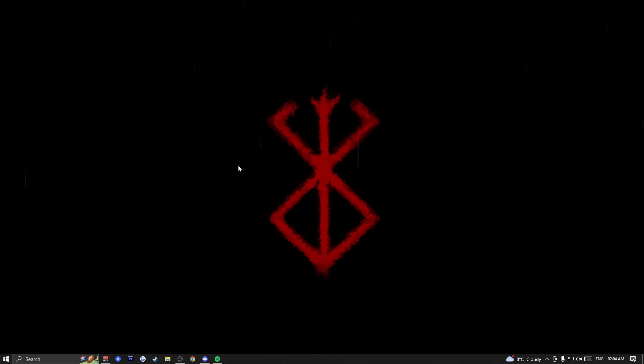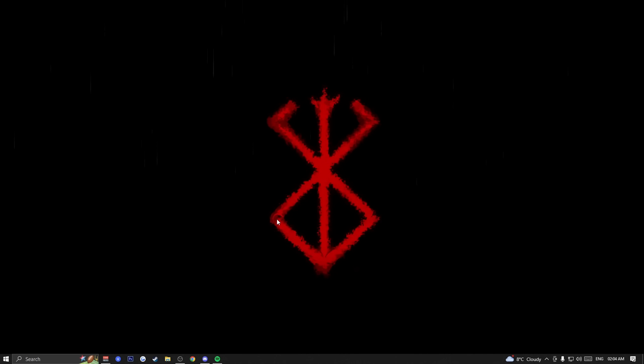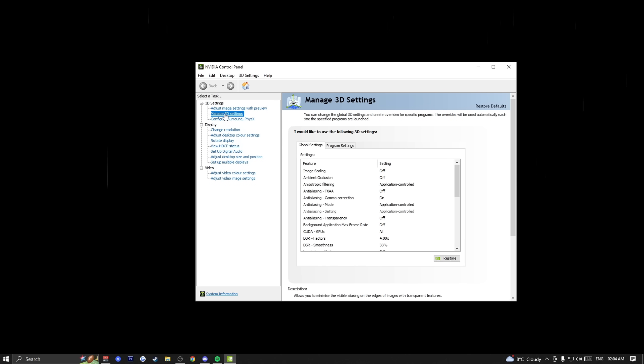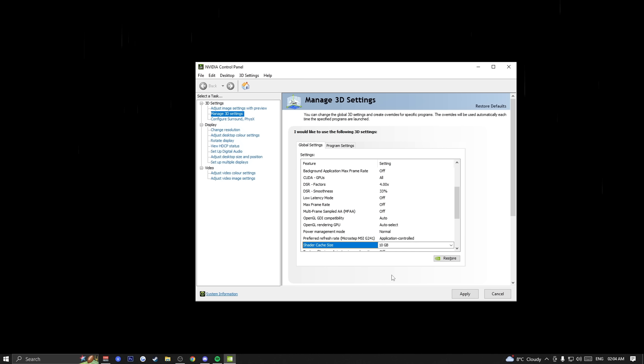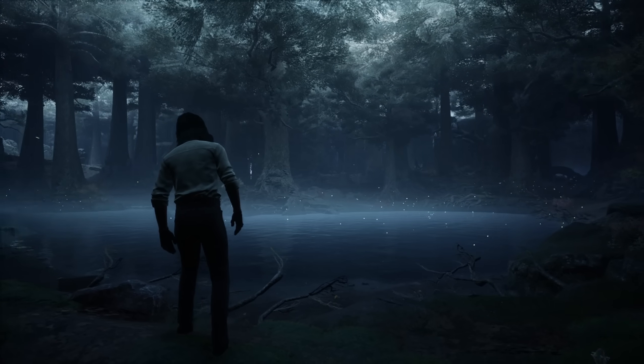The final desktop step is for Nvidia users. Open your Nvidia Control Panel, go to Manage 3D Settings, and scroll down until you find Shader Cache Size. Change this from Driver Default to 10 gigabytes.